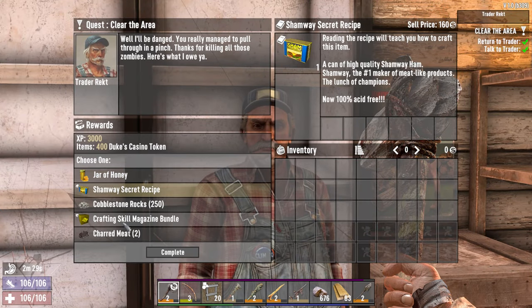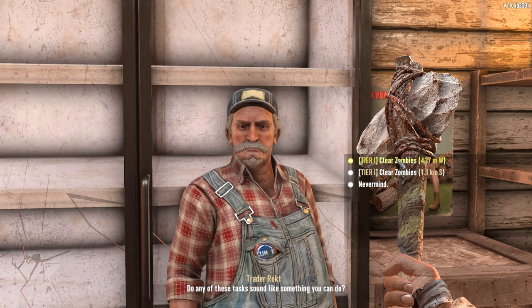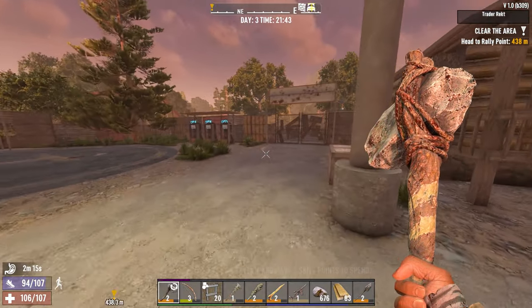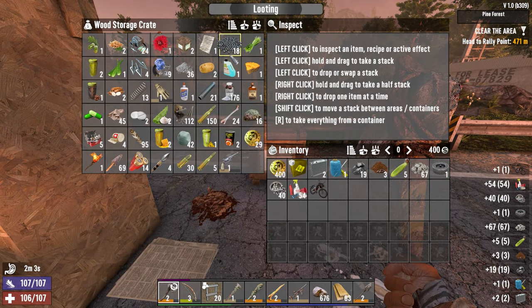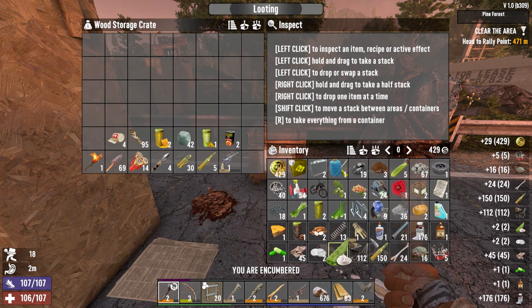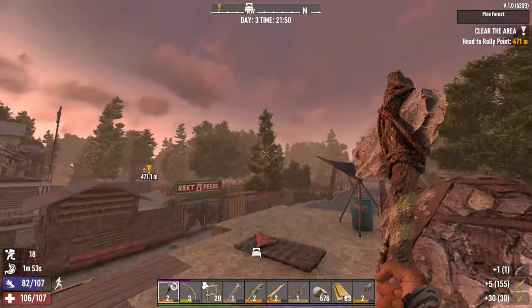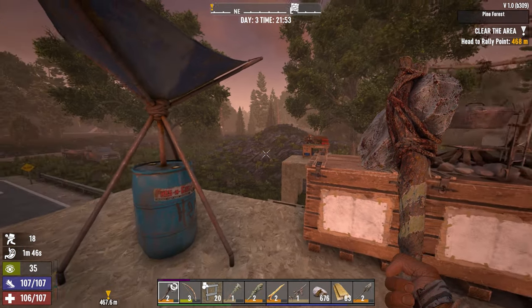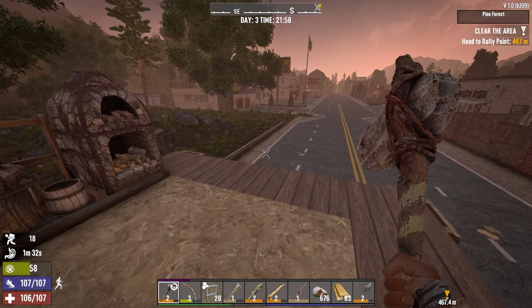Honey. Shamway secret recipe cobblestone. We're going to take that crafting magazine bundle, and just take another job from him. We can always get rid of that if we want to. I'd say that was a fairly successful day. We made our workbench, crafted our bicycle, crafted our wrench. We're still three jobs away from finishing Tier 1 and we've got our bicycle — that's pretty good. Tomorrow I would like to actually finish Tier 1 with him — it'll be Day 4.